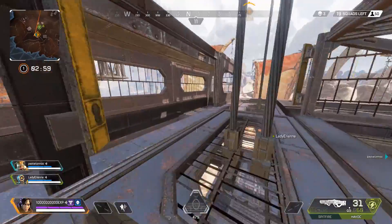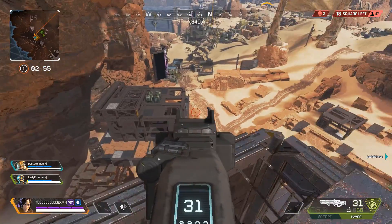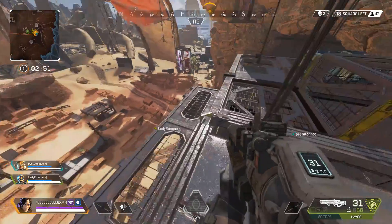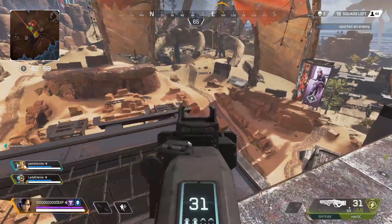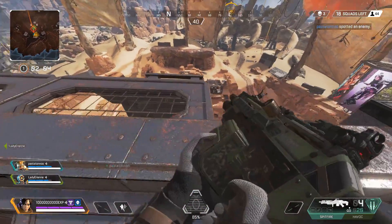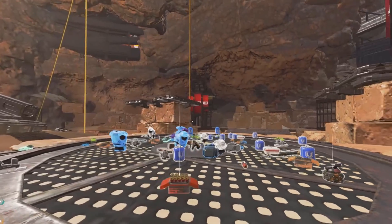Once you're up here, it's quite easy to win fights in the area. Generally speaking, it's best not to go up or down the ziplines if somebody is shooting at you — you do become an easy target, so take a moment to do it when players are already occupied with something else. In most cases, you should expect to leave with your team fully equipped with level 2 armor or higher, and generally speaking, enough weapons and ammo to go around.